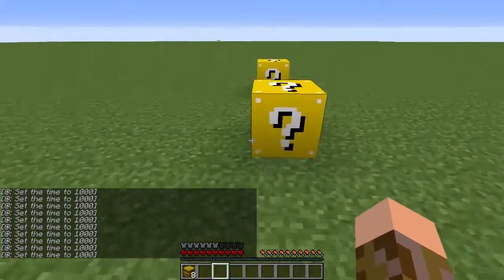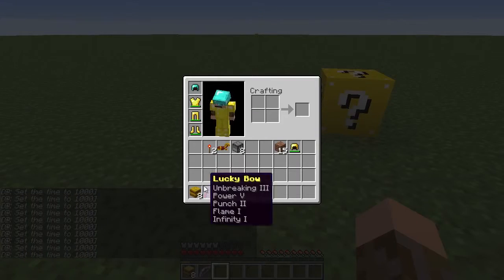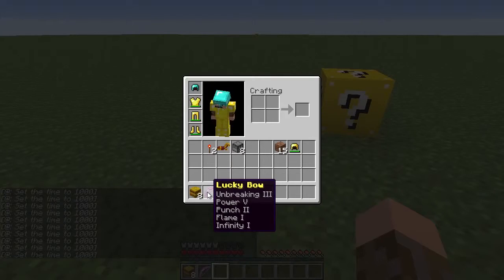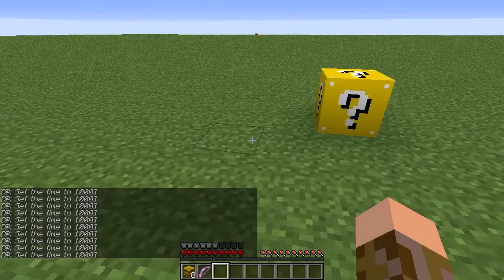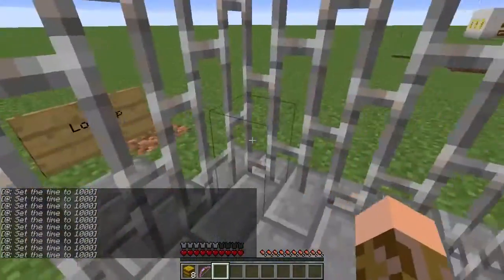Lucky Block — you get some hay. Very Lucky Block — you get a Lucky Bow with Unbreaking 3, Power 5, Punch 2, Infinity, and Flame. And then the Very Unlucky Block — oh crap, I'm about to die.